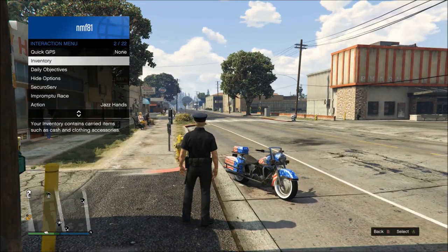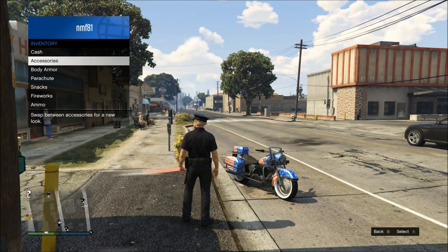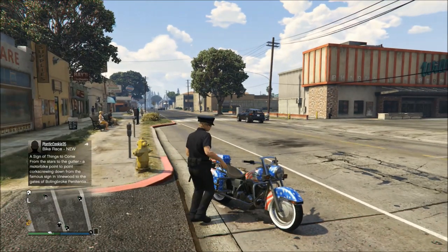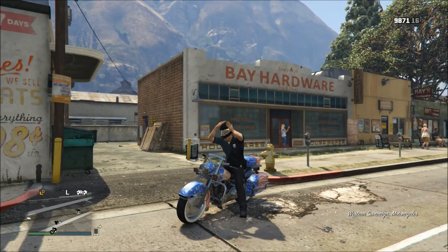Once you have the outfit, you're going to go into the interaction menu, go over to accessories, and make sure 'auto show bike helmet' is in the ON position. Once that's in the ON position, you're going to put on the police outfit with the hat and get onto your motorcycle or moped.